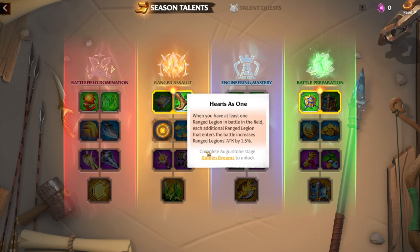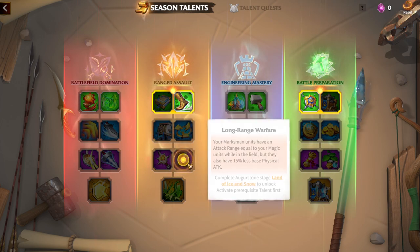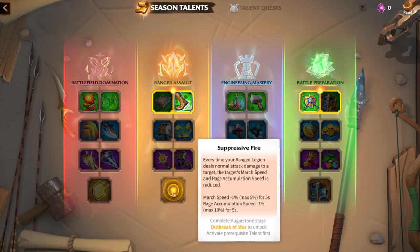There's also an option where your legion deals 1.5% more hero skill damage, which is great, but I always prioritize march speed. Then there's burning rage — your legion deals 3% more normal attack damage in the field. There's also a skill where each additional ranged legion entering battle increases the ranged legion's percentage attack, meaning if I have one more ranged legion nearby I get more attack damage. My plan is to have at least two marksman legions. I'm transferring faction to Swilderburg and will have three ranged units plus mages, so I'll definitely take that one. I'll also get long range warfare for more attack, then finish with suppressive fire.